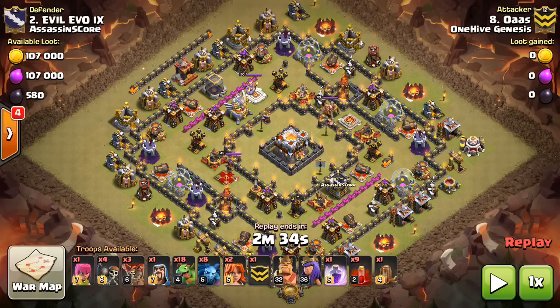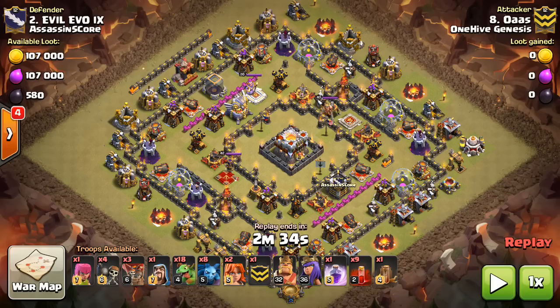I'm showing a technique that we saw in this last war, and it works very well on these annoying Town Hall 11 bases that have the Town Hall really isolated in the middle. You can see he has nine skeleton spells queued up, and he's going to drop all of those on the Town Hall, just basically invest all his spells, but it's definitely worth it, and I'll talk a little bit more specifically in just a moment.